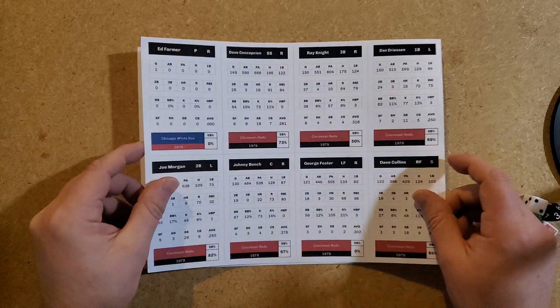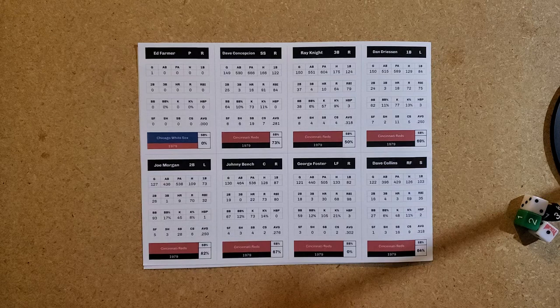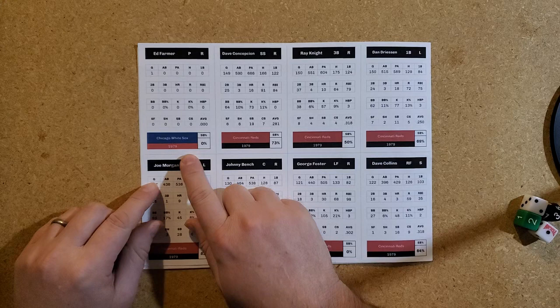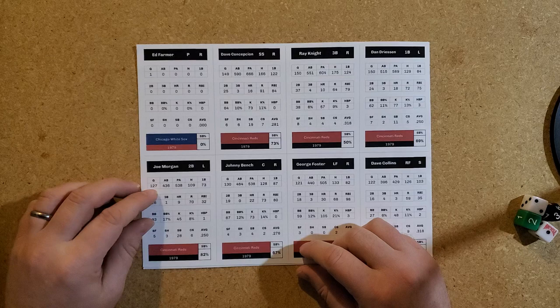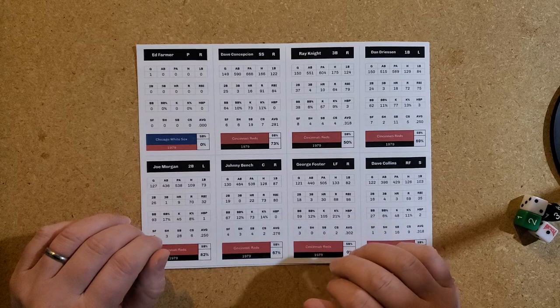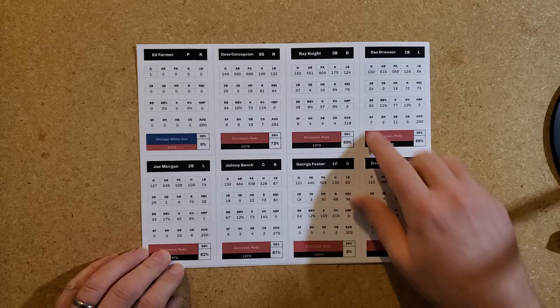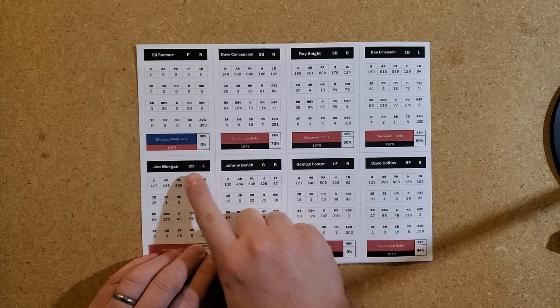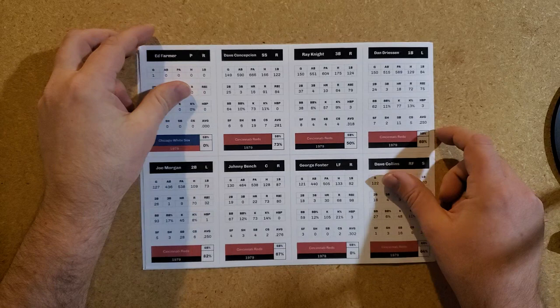Here's a sheet of batters — the 1979 Reds. This is the player I was talking about: Ed Farmer from the White Sox got into one game with no plate appearances and no at-bats, so I assume he got in as a pinch runner. We have Joe Morgan, Johnny Bench, George Foster, Ray Knight, Dave Concepcion — their primary positions and how they batted. Instead of stamina for pitchers, batters have a stolen base percentage — there's a lot of symmetry in the cards between hitters and pitchers.